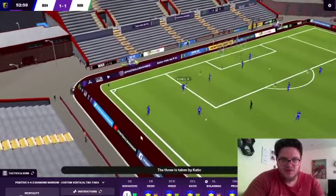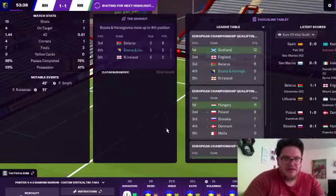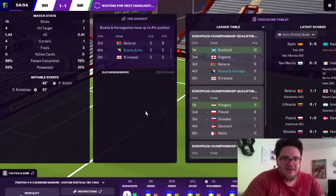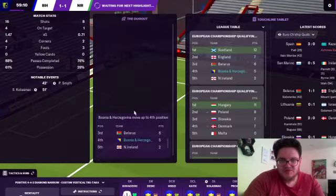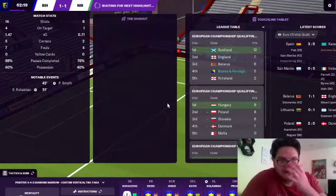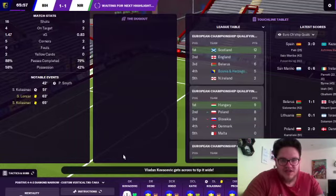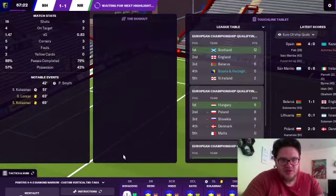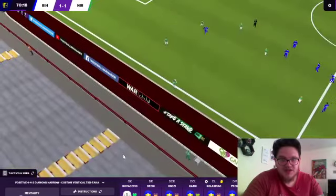We're on the ball, Katic with the throw-in, Kodro's on the wing, Perisic, Kolasinac again - nearly, lad! The strikers aren't having a great game to be perfectly honest. Come on, we can do this, get a win against Northern Ireland. We have been the better team and we've got a better XG. I've gone attacking. Kovacic's just tipped the ball wide. Spain beating Kazakhstan 4-0, Ireland beating San Marino 7-0, England tying 1-1. This could be a great time for us to win.